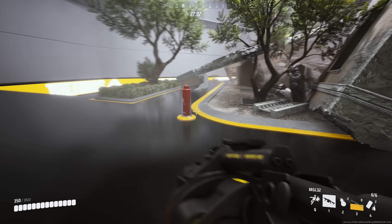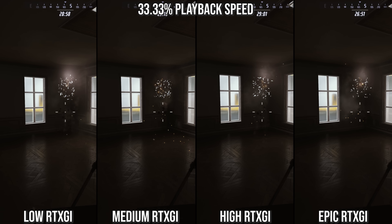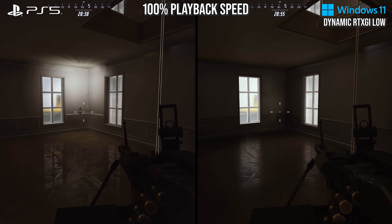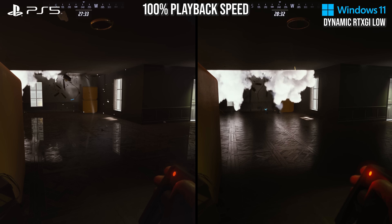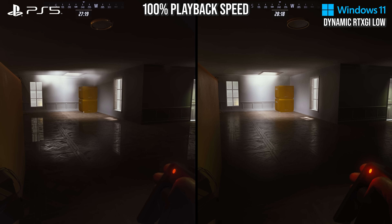How is it doing it? Well, it's using settings that are lower than possible on PC. Look at me shooting out this light across the various quality settings on PC for RTXGI — we can see the update rate for RTXGI is lower on the lower settings, so as the lamp is destroyed, the bounce light behind it disappears more slowly on the low setting. Putting it next to PlayStation 5, we can see that even the low setting on PC is quite a bit higher than found on console — it takes longer for bounce light to stabilize on PlayStation 5 due to a lazier probe update rate, and you cannot go lower than low on PC.